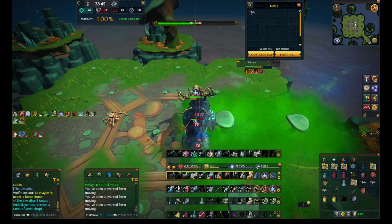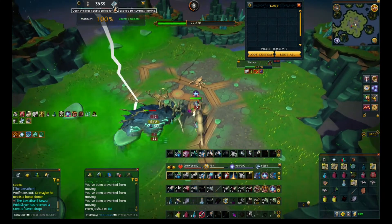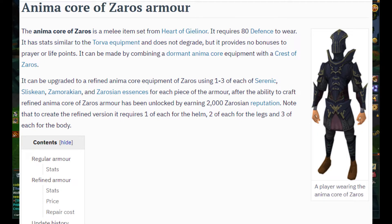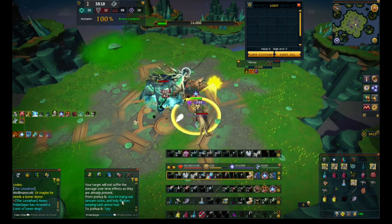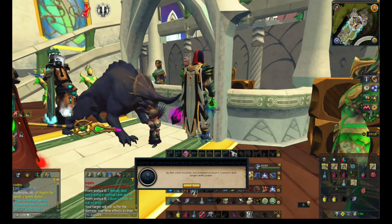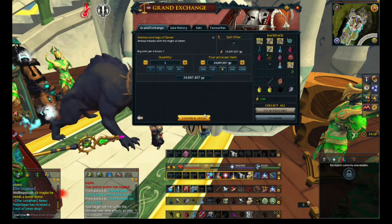At God Wars 2, instead of having God Swords, they basically have God Armor. Each boss drops essentially armor hilts, which can be used on anima core pieces that the bosses drop to create God Armor. Each God has a different type of armor — Hellware has magic armor, the Xeros boss drops melee armor, the Sliske boss drops hybrid armor, and the Zamorak boss drops range armor. So we're making our Saren God Legs and going to try and sell them. It's worth a little over 20 mil, so I'm going to try and put it in around 20 mil.